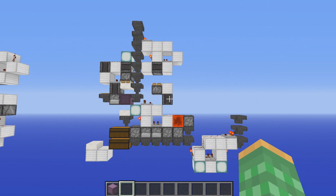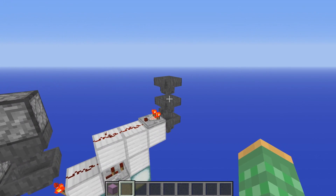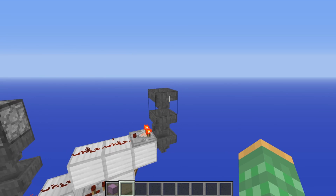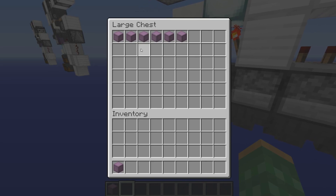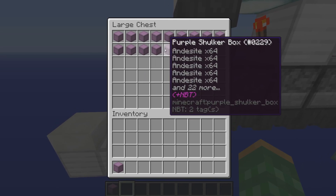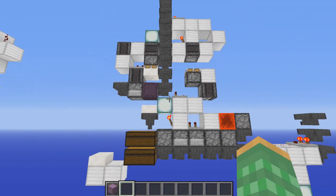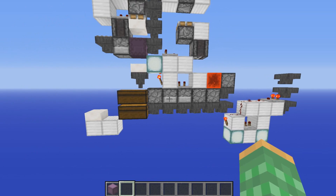If you'd like to go all out with this storage system, you can include my prior design which is the shulker box bulk sorter. This allows you to put in pre-packed shulker boxes with one type of item and the system will automatically sort them out and place them. This gives you shulker boxes which have one type of item in them, and you can also have this system put in items as well, getting them all into one location. This works really nicely if you want to have items pre-packed at a separate location and brought into your storage system.